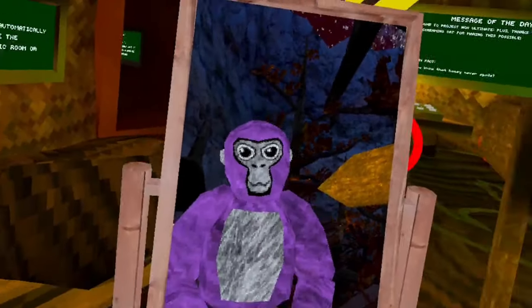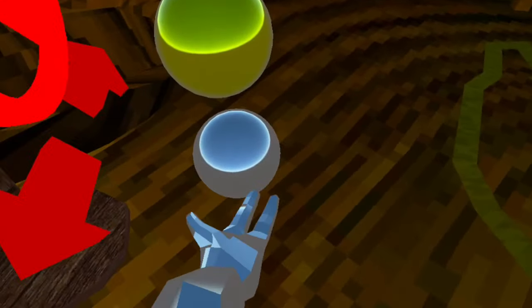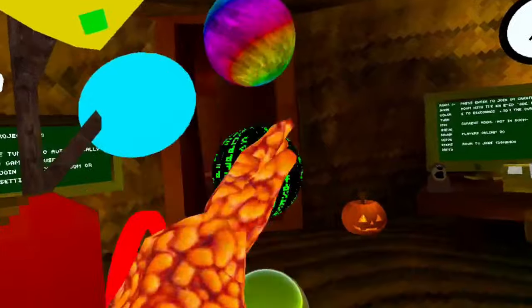This is Project Nox and I think it might be the best Gorilla Tag mod menu copy yet. It's on App Lab, named Skibbity Ten. There are custom materials and beads, and there's also a mod menu. As you can see in the city, there's a ton of stuff.